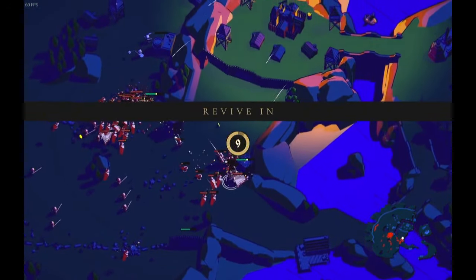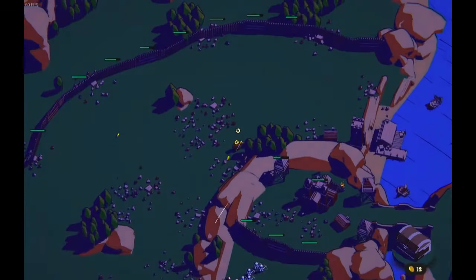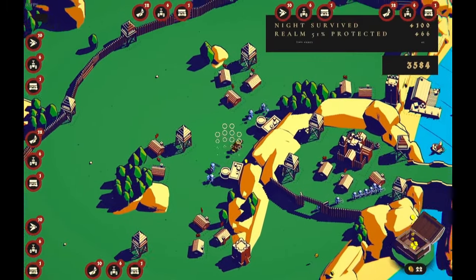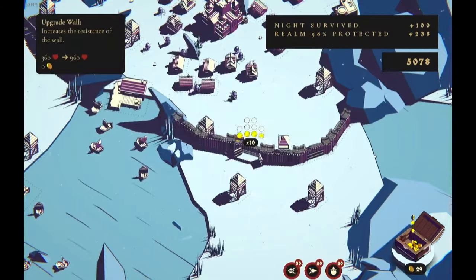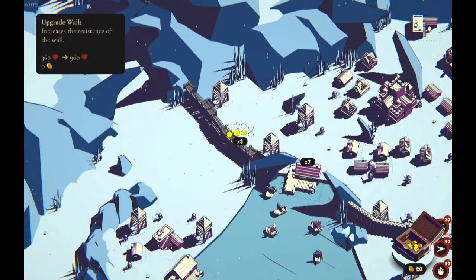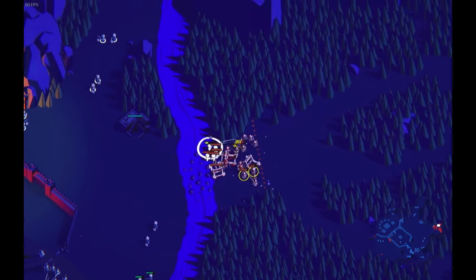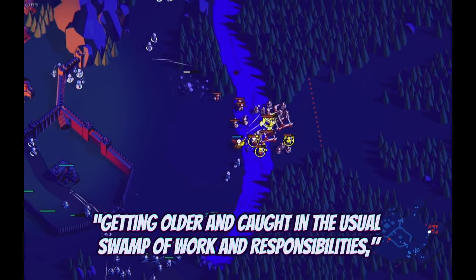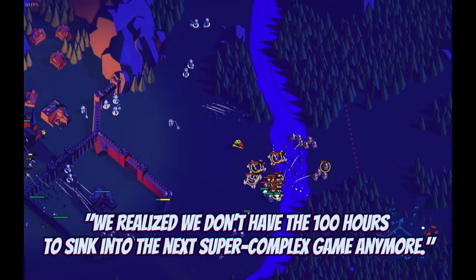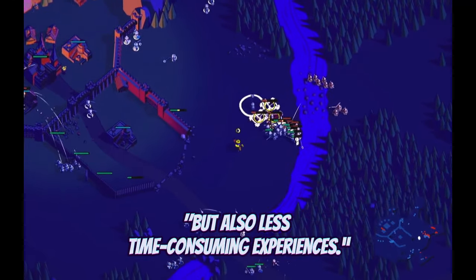One of the best features of Thronefall is its forgiving nature. Units replenish slowly over time, and destroyed buildings are automatically rebuilt at full health the next day. The only setback is that destroyed buildings won't generate revenue until they're repaired. This system minimizes frustration and resource waste, focusing instead on rewarding smart decisions. Grizzly Games' Paul Schnepf encapsulates the game's philosophy perfectly: 'Getting older and caught in the usual swamp of work and responsibilities, we realized we don't have the 100 hours to sink into the next super complex game anymore. We felt there was a need for wholesome and deep, but also less time-consuming experiences.'